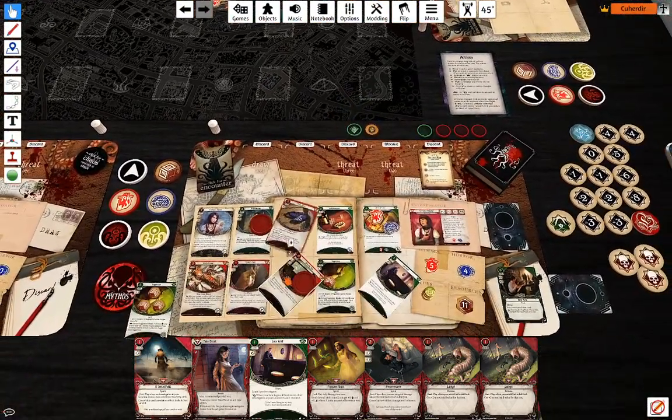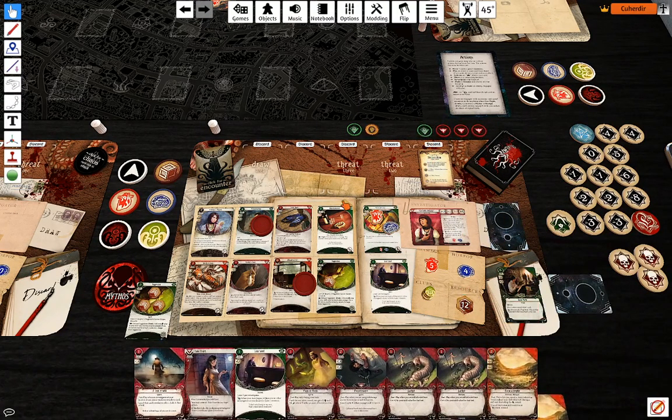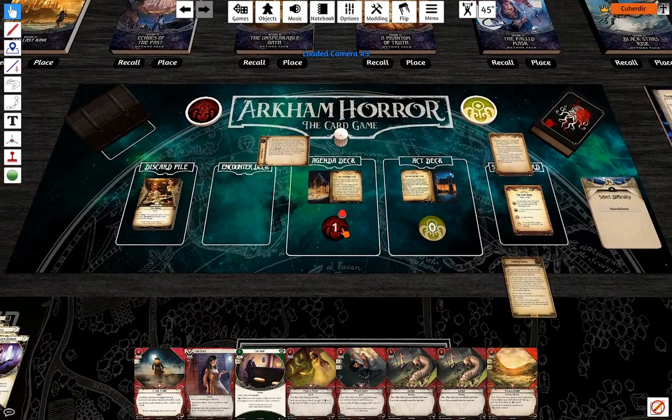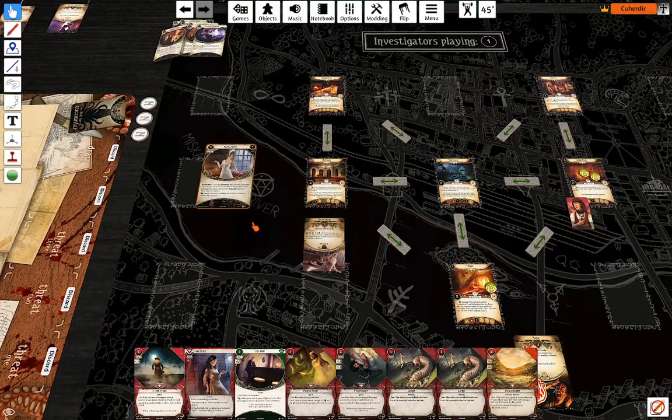Draw a card, gain a resource. Third doom — I think that's only one here, which is a Crazed Guest. Actually I don't have the time to do it.